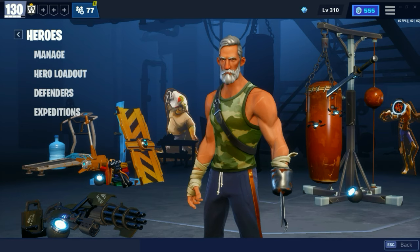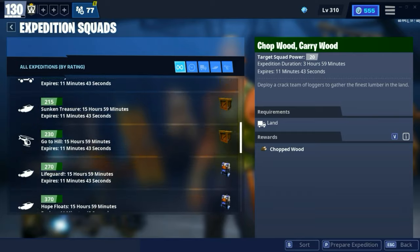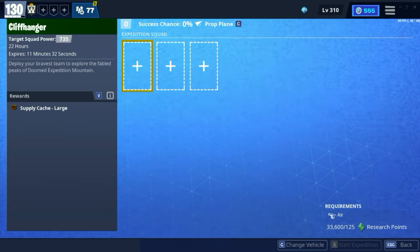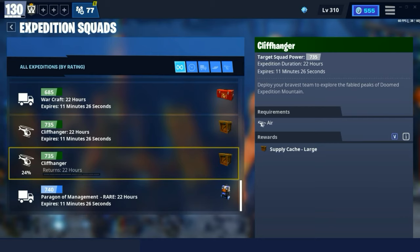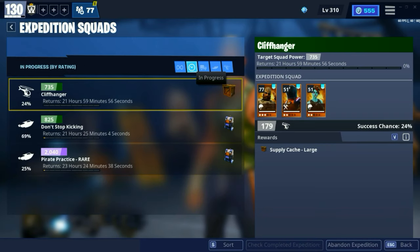Tip number eight is something I don't really see many people doing. If you go into the Expeditions page and scroll down to the best ones you can do, Expeditions basically just allow you to collect extra resources using the heroes that you own, without needing to farm in any missions. All you do is just select them in here, then start the Expedition, and you will just use up Research Points. You can also look here to see when the Expedition will be over.